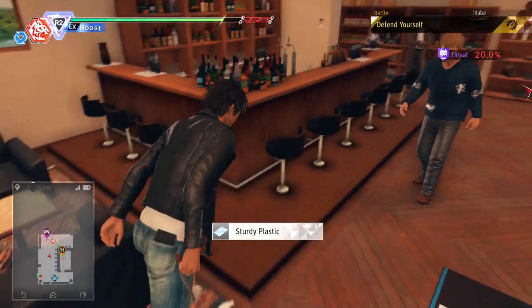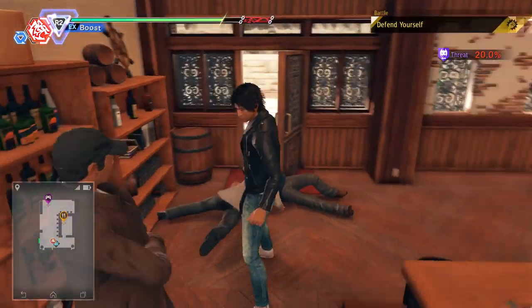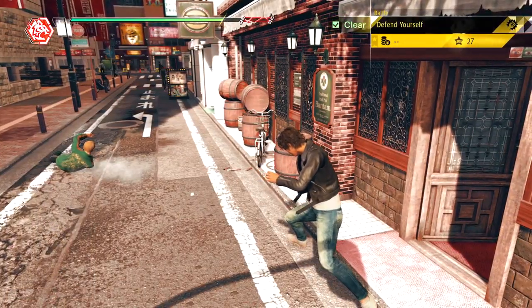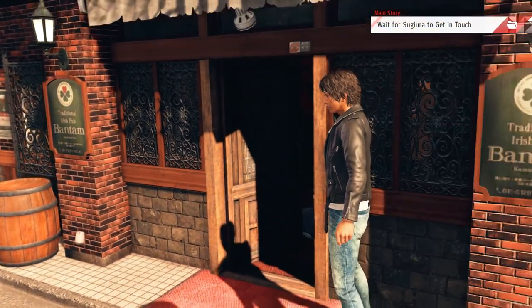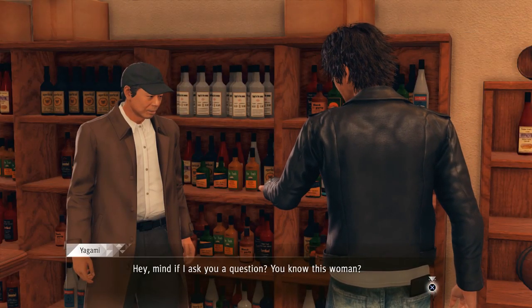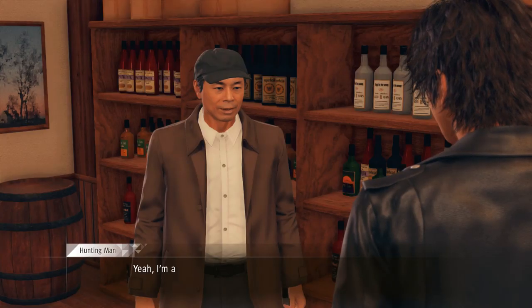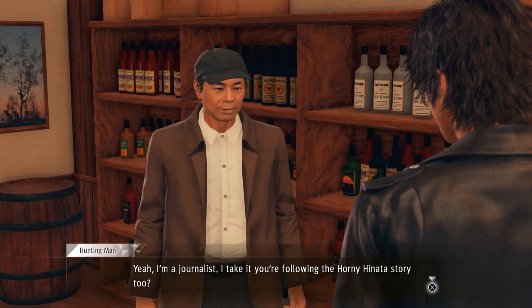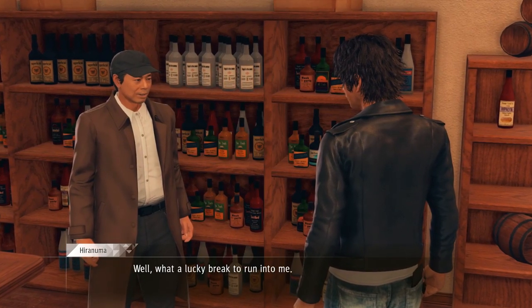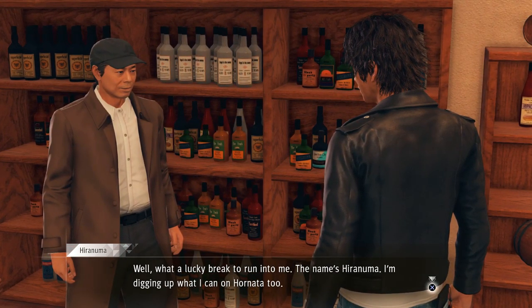Quickly, who can I talk to to make the story happen? Oh, double kill. How are you doing, sir? You're fighting the rando - or not. That's a pretty quick takedown. Might I ask you a question - you know this woman? 'Oh yeah, that's Asuka Hachitani.' You do know her? 'Yeah, I'm a journalist - I take it you're following the Horny Hinata story too.' Yeah, something like that. But I don't have much to go on and I hit a dead end. 'Well, what a lucky break to run into me! The name's Hiro Numa, and I'm digging up what I can on the Hornata too.'